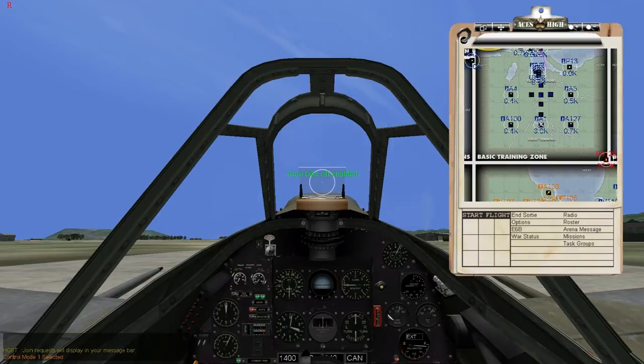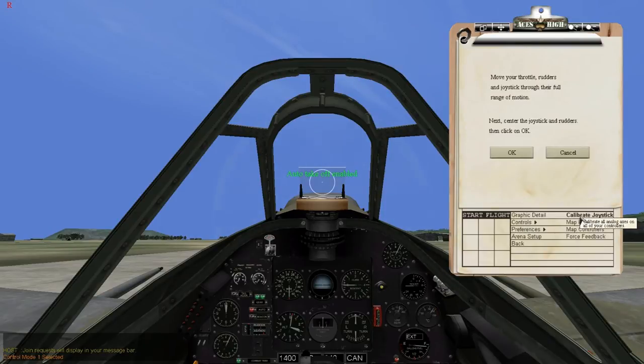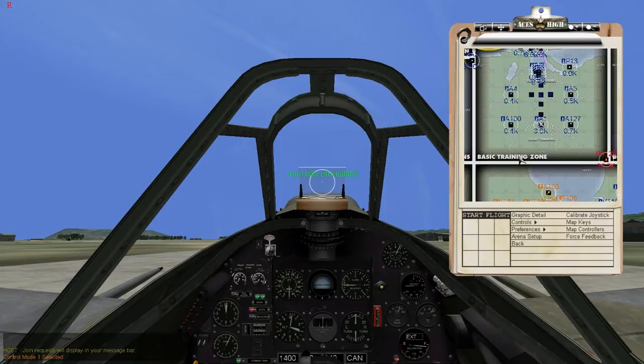So now what I'm going to do — it's best to leave auto take off on. If you have a brand new joystick, I would suggest you go to Options > Controls and calibrate joystick. Simply follow the directions: move your throttle, rudder, and joystick through their full range of motion. I'm going to pull back on the stick and go into circular motion, contacting every stop on the joystick. I do this about 10 to 15 times. I let it center. I have a twisty stick — if you have rudder pedals, move those through their full motion. I'm just going to twist the stick left and right. Once I'm done with that, I'll do full throttle and no throttle, back and forth several times to make sure it's calibrated. Place it back at zero and click OK, then back.